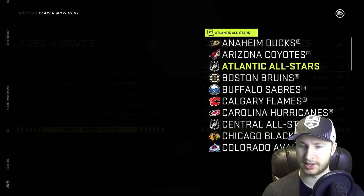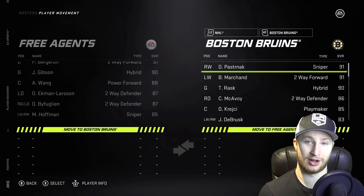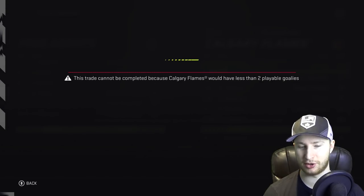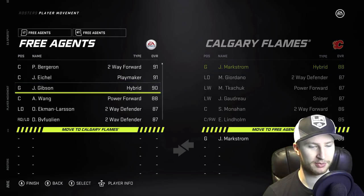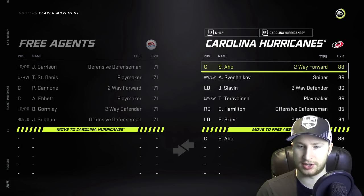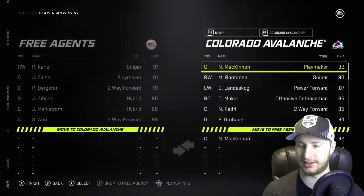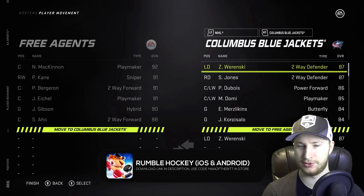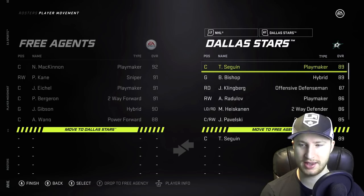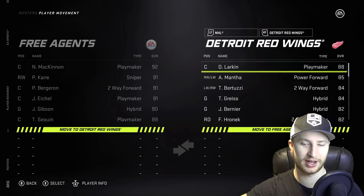OEL will be leaving the Arizona Coyotes. Bergeron's at the top — they get to keep Pasta and Marchand. Jack Eichel must go to free agency. Markstrom's going to free agency. Glass for Markstrom, seems fair. Sebastian Aho — I'm probably not going to do this for every player, but I'll just basically go one by one and keep doing this because that's all I'm going to do.